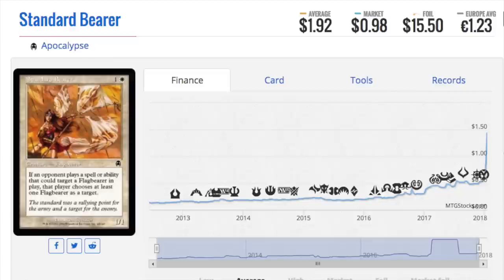Hey guys, today I'm going to talk about an area of growth in MTG finance. Maybe in the next video I'll do 93/94 - I am well aware of that format and it looks like it's gaining steam. But here's a format that is getting very popular now: it is Pauper. Pauper is a format where you can only play commons, so it's relatively cheap. Most people can make a competitive Pauper deck for under $20.